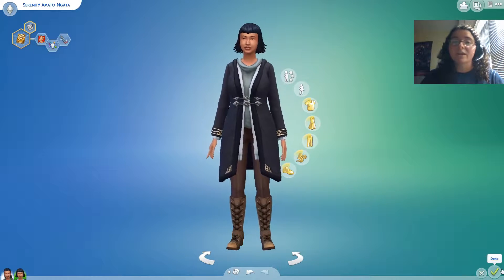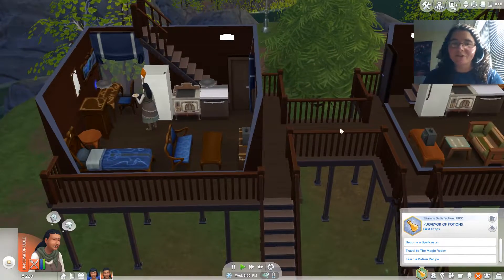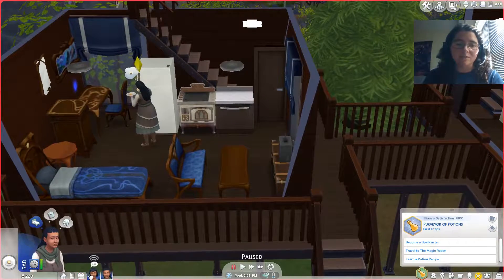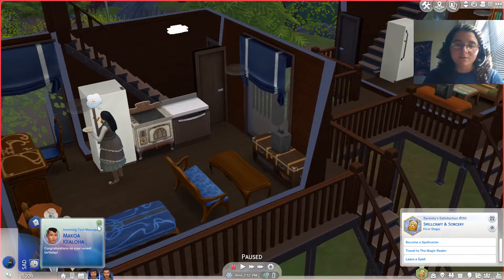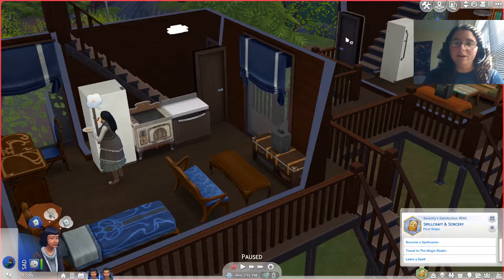Alright, let's jump into the gameplay. Welcome to the magic tree house — or the Glimmer Brick Tree House, as we're referring to it. Serenity should be over here. We're going to go ahead and unlock this. Basically, a little bit of a tour: this area is going to be Serenity's, and this side is going to be Eliana's.